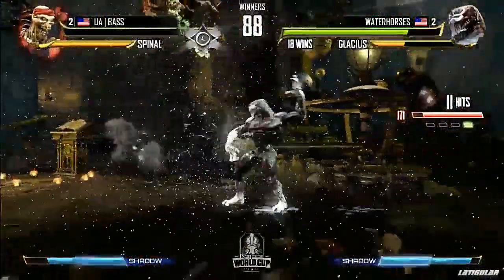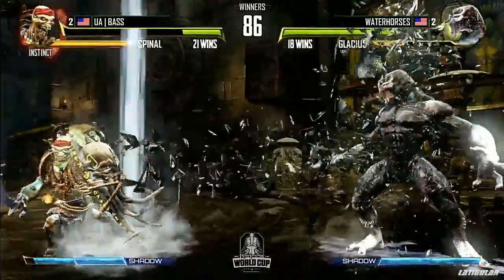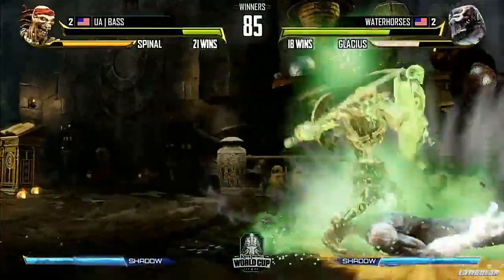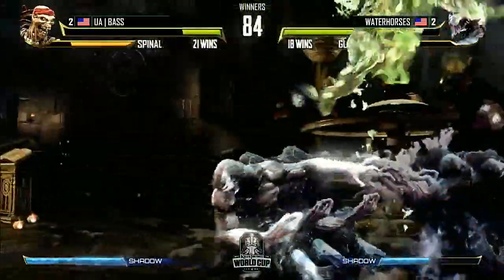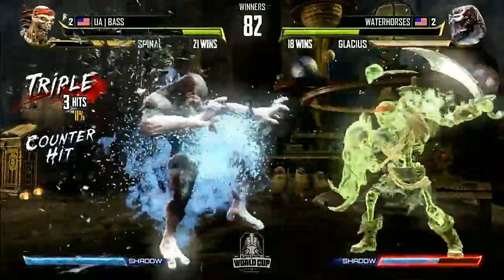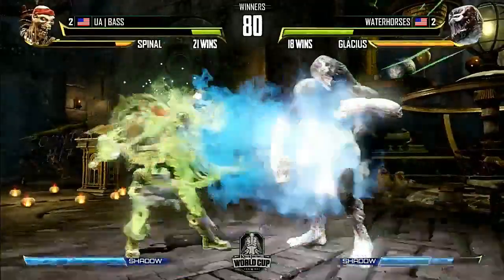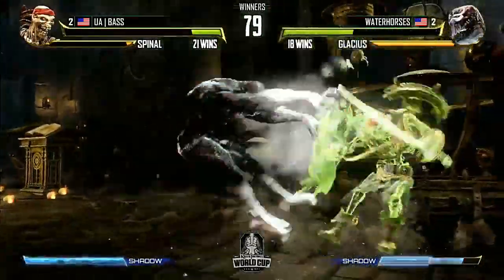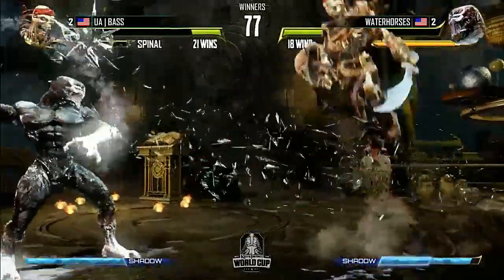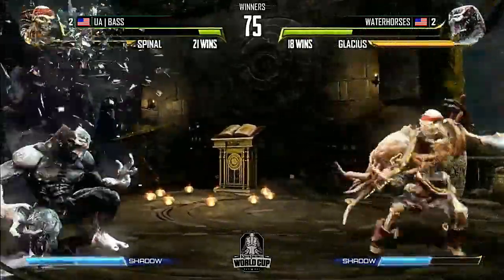Water Horses is in a great position right now. Light lockout — he's going to have to cancel into instinct real soon in case he wants to lose it in the first round. He's going to be able to teleport, but there's a block from Water Horses. This could be bad news — he got out. It's really good that he broke that one because the momentum has now slightly changed in Water Horses' favor. But a big drop from Water Horses there — he could have kept that combo going. Base looking for back throw, he really wants corner positioning.